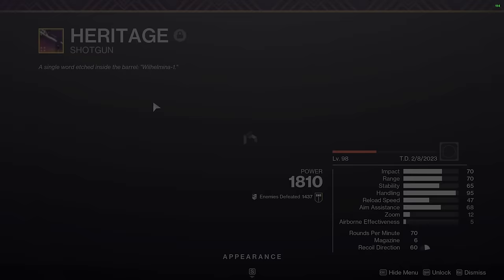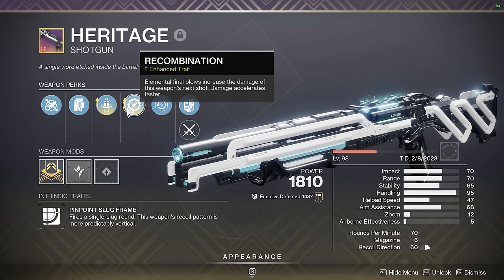Next up we have Heritage — Reconstruction, Recombination. I don't think I need to explain much about this weapon. It's very good for bursting down majors. Although Double Slug has kind of left its time in the sun, Heritage is still useful in roam content to one-shot a mini-boss or champ in any activity.